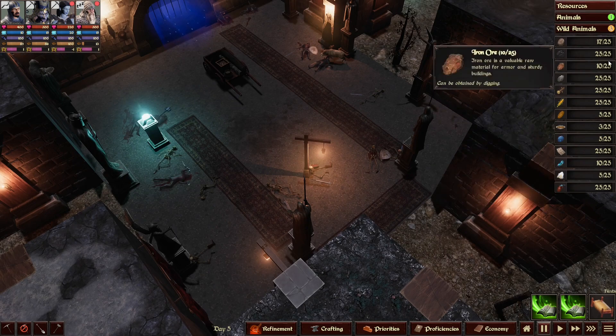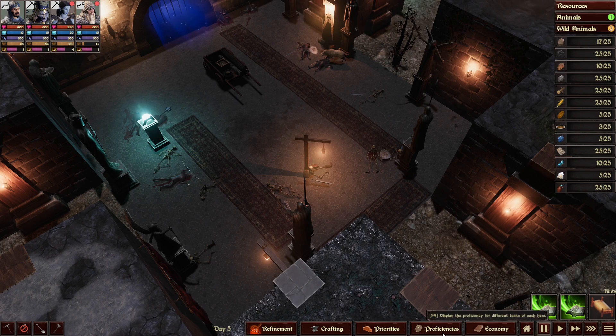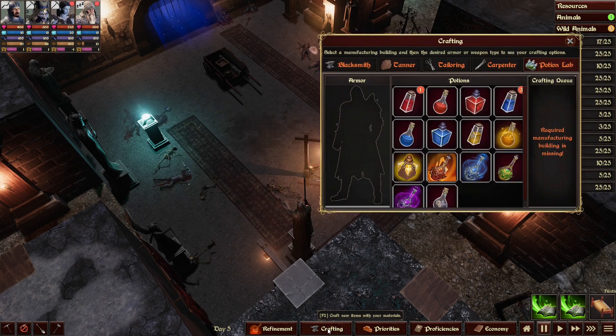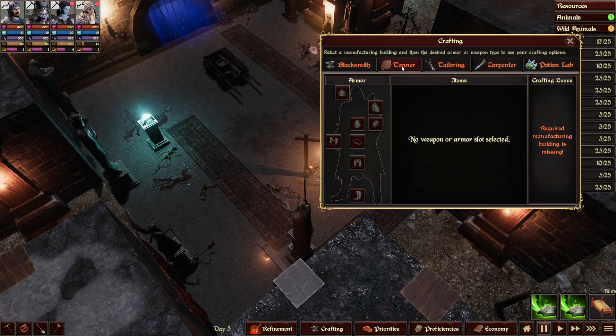There will be a lot of resources in this game. What I want to show you is this screen — when your hero performs a certain kind of job, like building, they become better and better at it. That's something special. There will also be crafting, and a pretty good one — you can craft a lot of things.